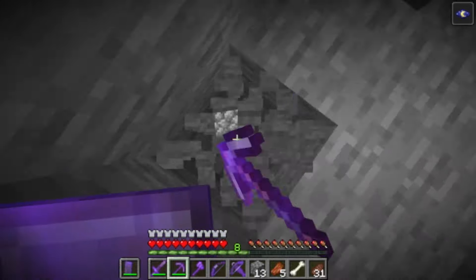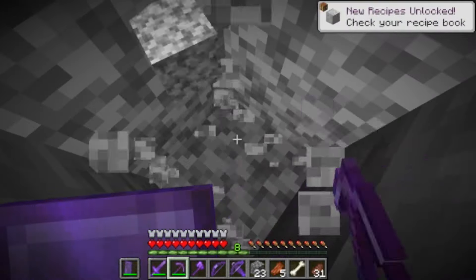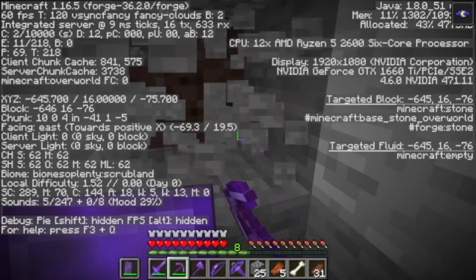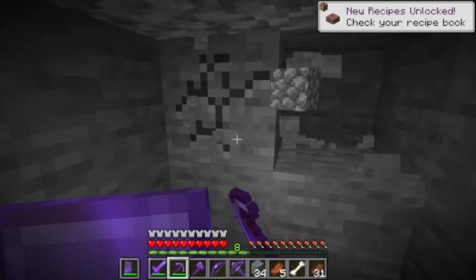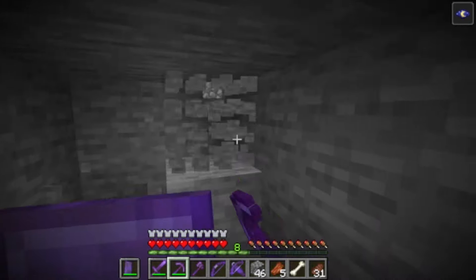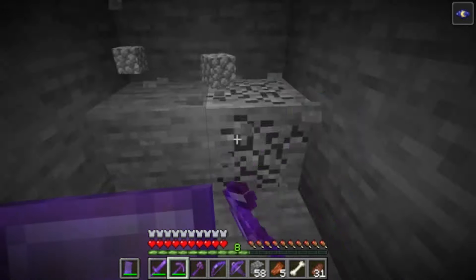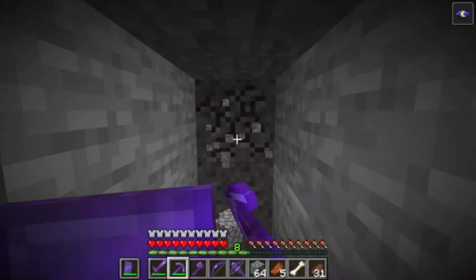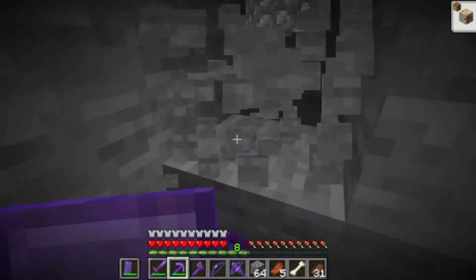It doesn't go down anymore so we'll just mine down some. We are at Y-level 16, so we'll just mine out around here until we find gold, because that's the only thing I need from the overworld to make netherite armor — besides spiders. We've got to find spiders and we might have to go to the overworld and take spiders out at night.